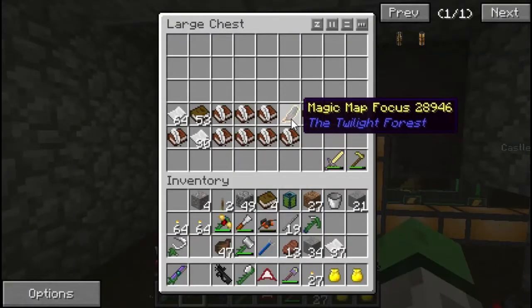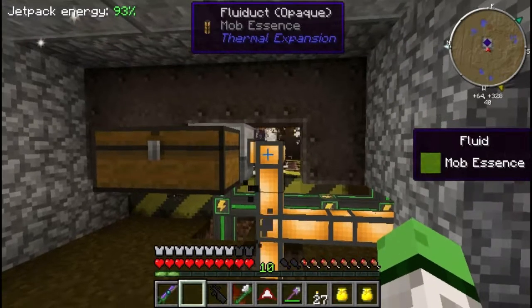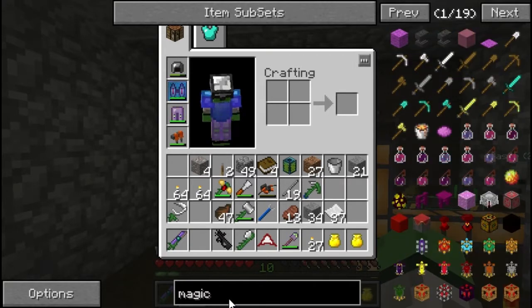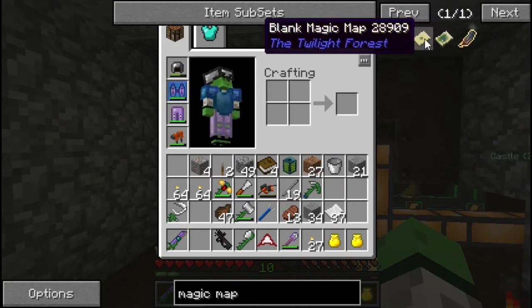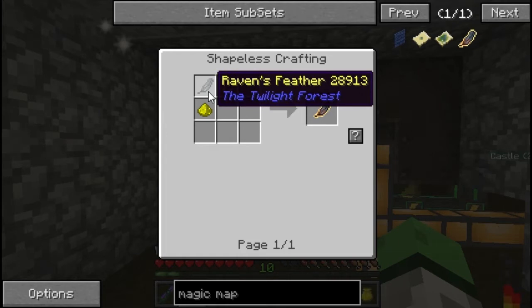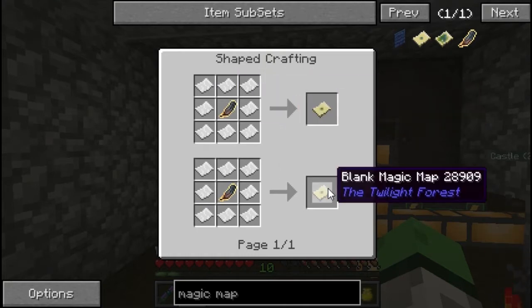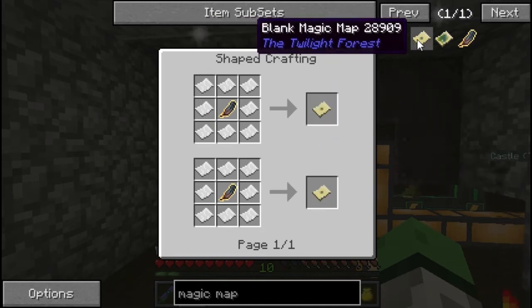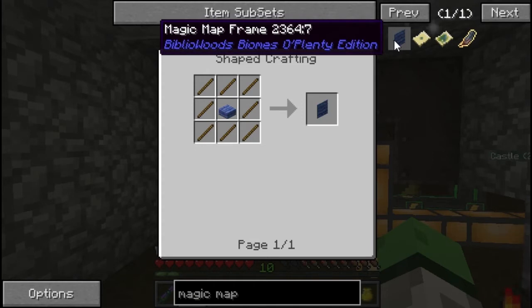Let's see how our book status is going. Magic map focus — what do you use those for? I know about the map focuses, which I'm actually interested in. But magic map focuses... magic map, blank magic map, magic map frame. So you combine a raven's feather with these and you get — I've seen ravens — but what do you do with this? Surround it with paper and you get the blank magic map. These are exactly the same, and then what do you do with this? That gets turned into that. And I think this is unrelated.